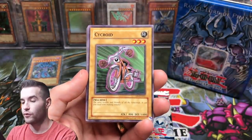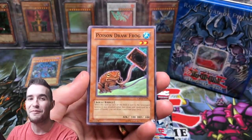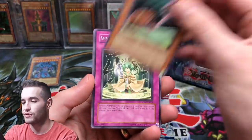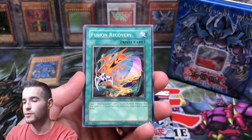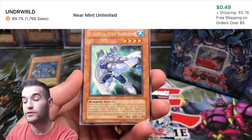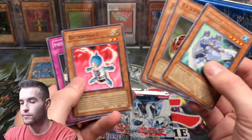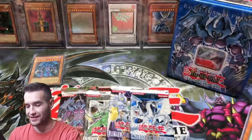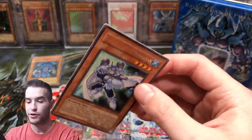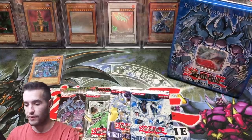Here we go. We have a Psychroid. Poison Drawfrog. Spiritual Wind Art — Miyabi. D-Turing Recovery. Can we get an Ultimate Rare? Come on. Elemental Hero Bubble Man — that would be a super cool Ultimate Rare actually. Tadpole. Battery Man C. And Spiritual Wind Art — Kura something. Okay, so Bubble Man — that's a pretty good rare to start off. I don't know if it's really worth anything, but it is cool. I mean, it's classic.